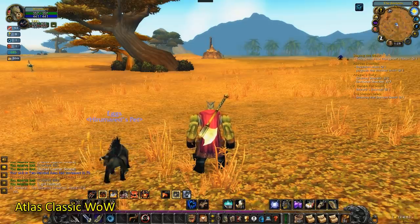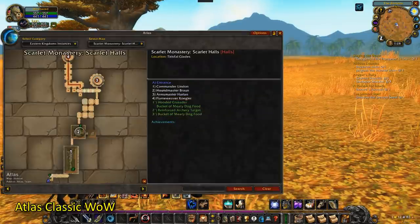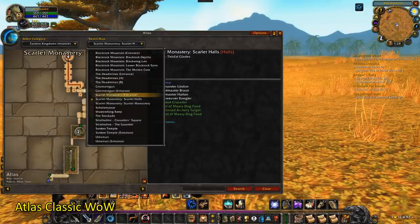Atlas. This add-on will give you maps of dungeons and raids, which are not in the game in Vanilla WoW, as well as give you little markers on those maps so that you don't get lost.